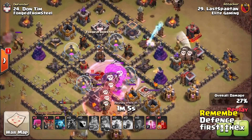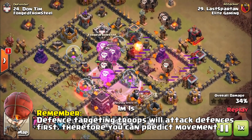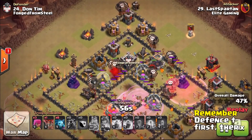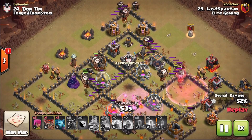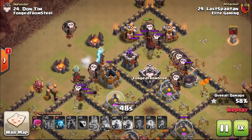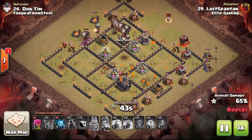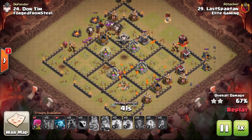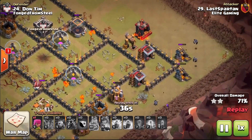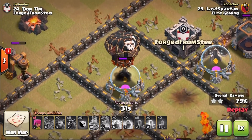Balloons are defense targeting troops. What they did with the King and Queen was take out an area of the base where the defenses were, which means you can see where the Balloons will go. If you just put them into the base without taking off any defenses, you can never be truly sure where they are going to go. By taking out a section of the base, Last Spartan was able to bring the Lava Hounds in, thus protecting his Balloons and controlling them around the map in a circular fashion to take down the defenses.